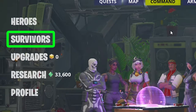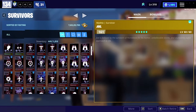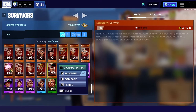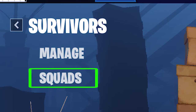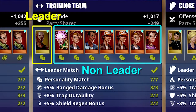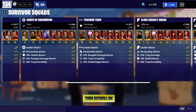Under Command, we are done with Heroes and we'll go to Survivors. Heroes was the most complicated section — other sections are much easier. Under Survivors there are two sections: Manage and Squad. In Manage we'll see all our survivors. There are two types: leaders and normal survivors. In the Squad section we have different squads — the first survivor in every squad is a leader, the rest are ordinary survivors.